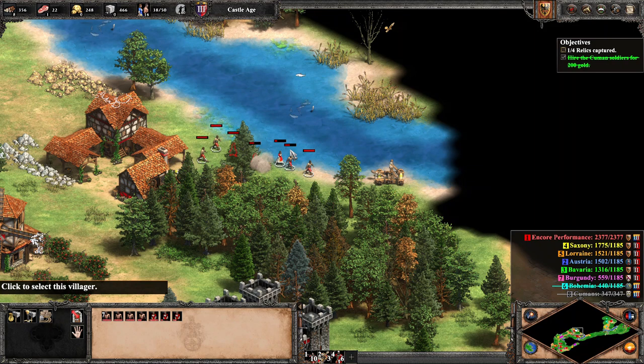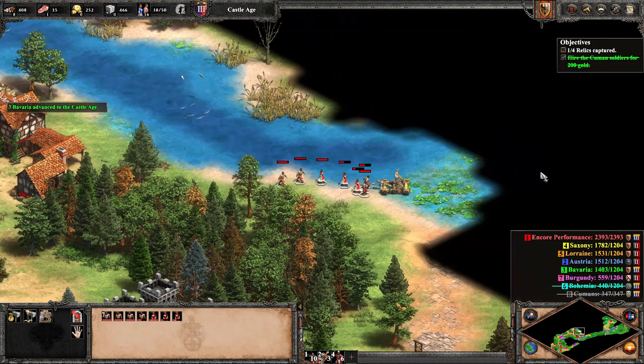After rescuing our force in the north, we take some time to secure the very easily defendable islands with a few castles in the right places, allowing us to move out once more.